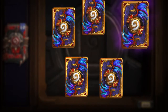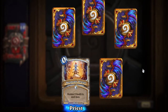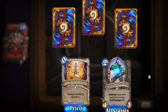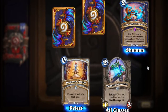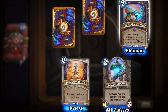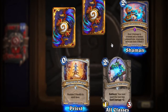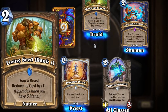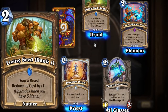Oh my gosh, this pack. Another Desperate Prayer — it's a Priest card. Another Talented Arcanist. Let's open our purple — it's an epic card. Chain Lightning rank one: deal two damage to a minion and a random adjacent one, upgrades when you have five mana. That is a Shaman card. I love Chain Lightning — that's a good card. Our rare card is Living Seed rank one, a Druid card: draw a beast and reduce its cost by one. Upgrades when you have five mana.